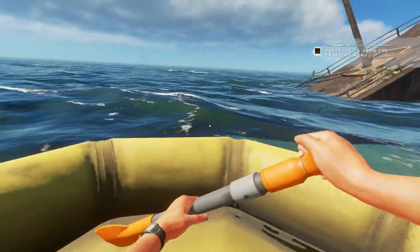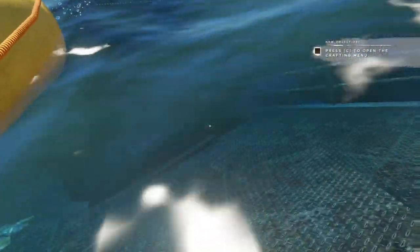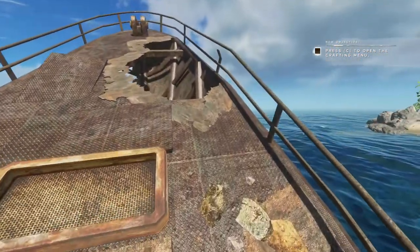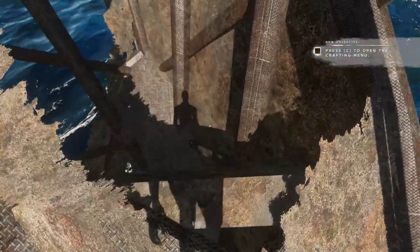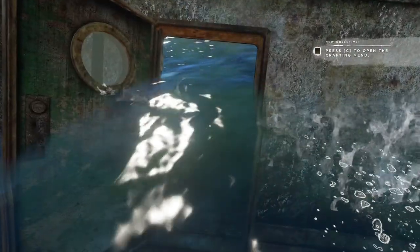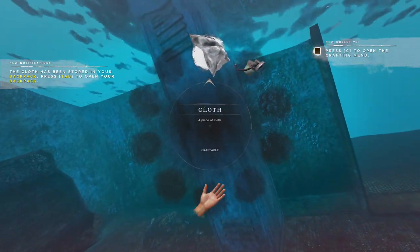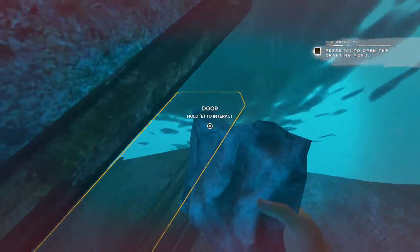Let's see if this ship has anything to offer. There's no chest in there. At the other side of the ship — the submerged part — there is a shark. Let's see if we can get out of here. The shark is here but we should be safe. I'll take the cloth, and I'll take that part for sure.